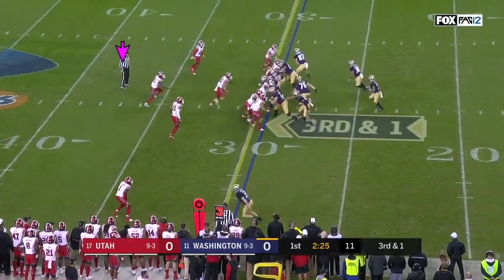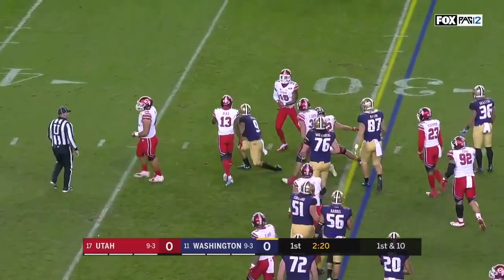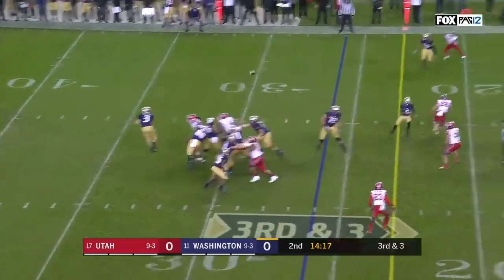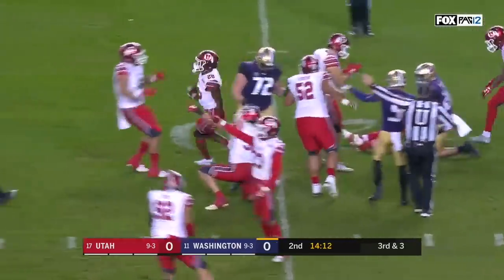Jones motion into the formation and Gaskin comes with a direct snap, hit by Hanson but drags him for a first down. Three receivers, a tight end, and a running back to choose from, and on the slant he finds Ty Jones who juggles it — it's picked off.